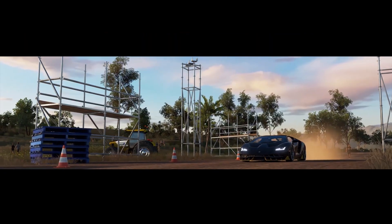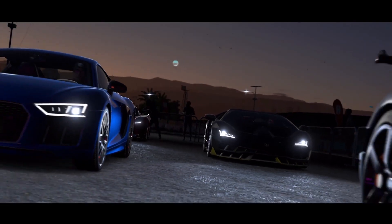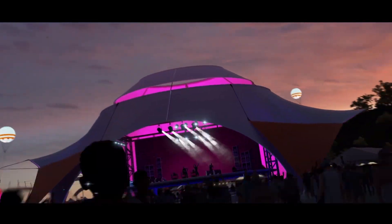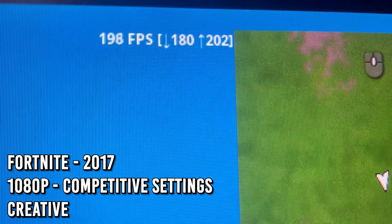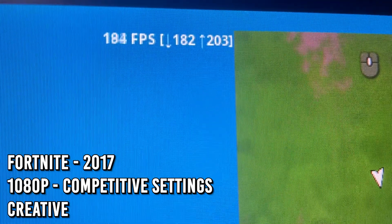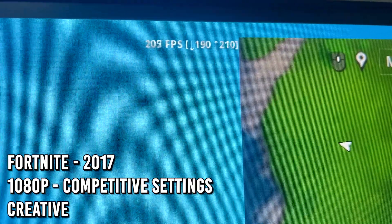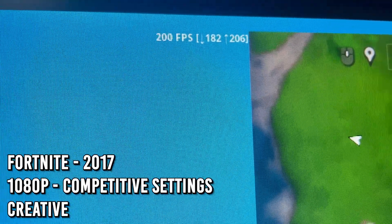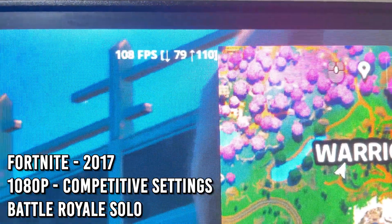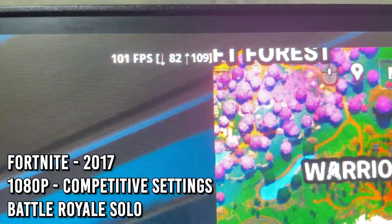Now that I had optimized pretty much every aspect of this PC, it was time to test if those optimizations had any impact. I loaded up Fortnite and jumped into creative — looking at the sky, we couldn't quite hit 240fps, but we did manage consistent 200+ fps. Considering we didn't overclock anything at all, I'll consider this a pretty huge success. Jumping into an actual game, we were hitting around 100-ish fps consistently, which didn't drop that much either.